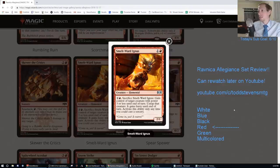Smelt Ward Ingus — one and a red for a 2/1. Pay two and a red and sacrifice it: gain control of target creature with power three or less until end of turn, untap it, it gains haste. Sorcery speed only. First time I read this card I thought it didn't require sacrificing the creature, and I was like 'this is insane' — but you do have to sacrifice it. Basically it's Act of Treason on a creature for power three or less. There are already better two-drops in Red Standard. Going F.